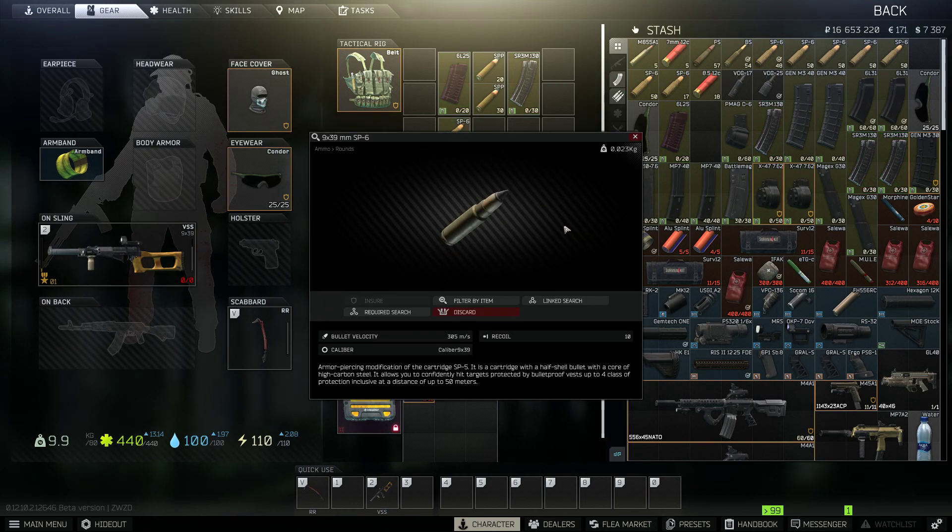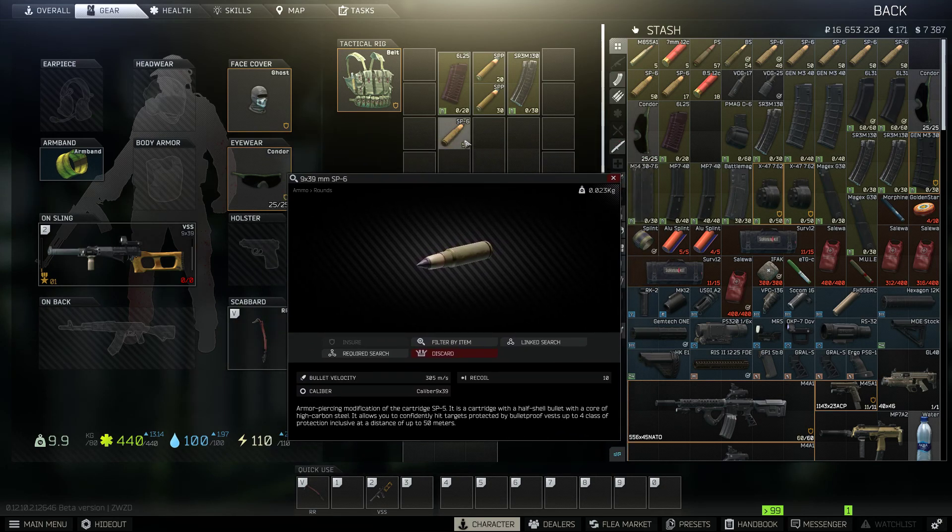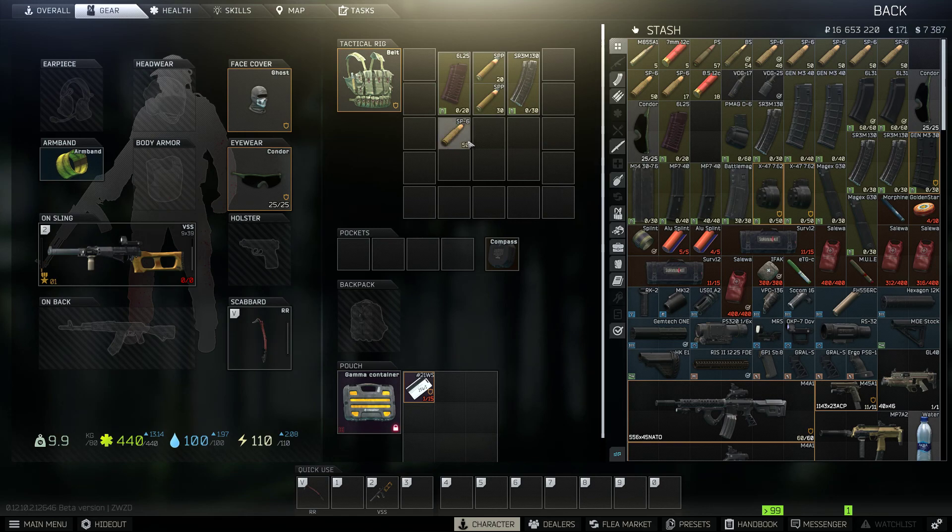The SP6 is a very cheap round, around 800 rubles. It's gonna do everything you want — it'll cut through people like butter. It's just not gonna hit level five and level six armors as well. It'll still pen — it's got about 46 to 48 penetration — but you won't do as well as you would with the SPP ammo.